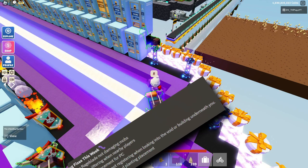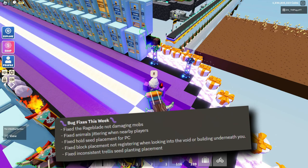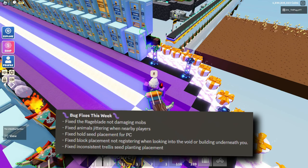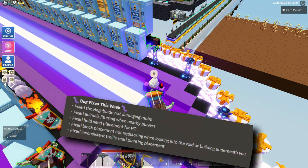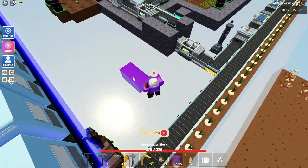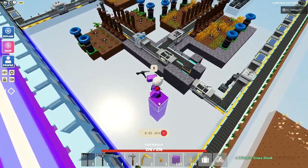We have some bug fixes this week: fixed rage blade not damaging mobs, fixed animals jittering, fixed hold seed placement for PC, fixed block placement not registering when looking into the void or building underneath you. They also fixed it so you can build up and it will not bug out anymore.